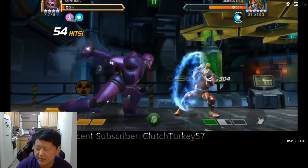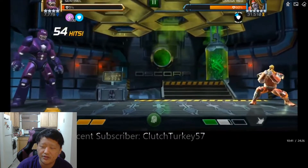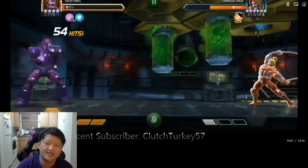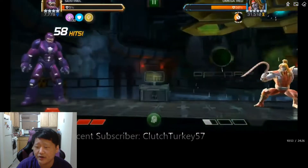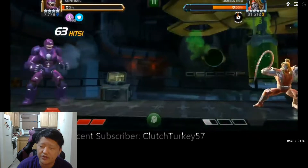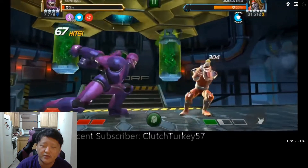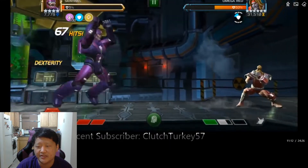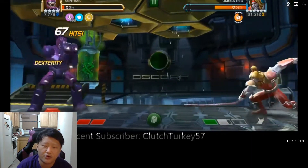I use the dash-and-hit-into-block tactic to get proper spacing, dex a special one, get another five-hit combo. I try to bait the special one and it goes well. In hindsight maybe I should have thrown a special three for distance, but I think I can put him into another special one. Times are going well — I've got a nice bait-special-one-punish rotation with Sentinel, and that's really where you want to be against this Omega Red.